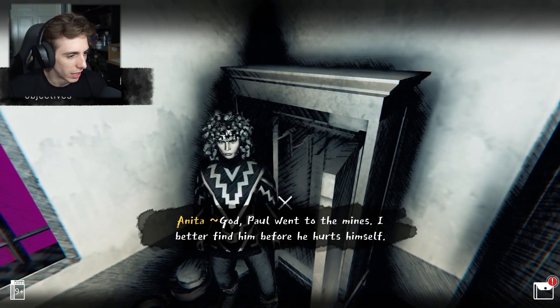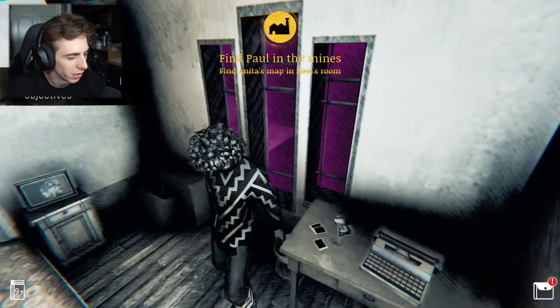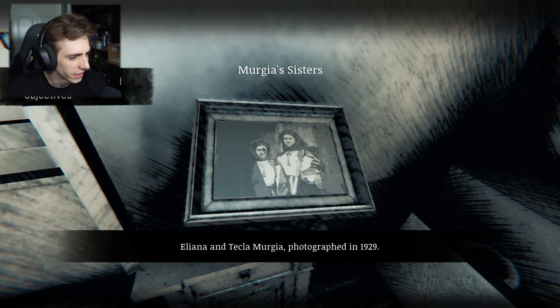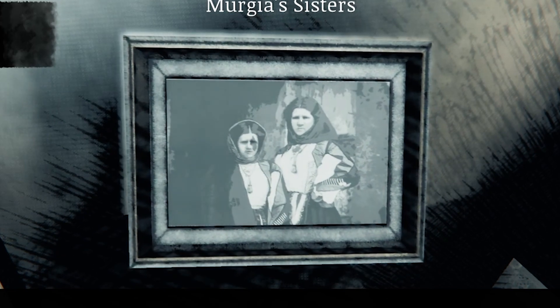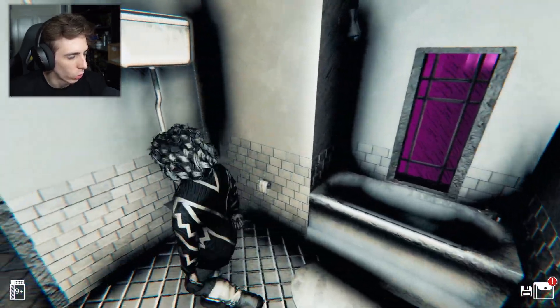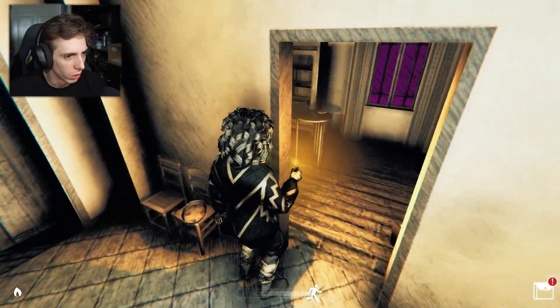Eleanor and Telklik - photographed in 1929, look at them, they look happy. You can get clues and everything to help with the missions - pretty cool. This lighter will help us hopefully. Wait, someone's sleeping there! Paul's buddy Sergio is napping. I could put on a fire at least so Sergio doesn't get too cold.